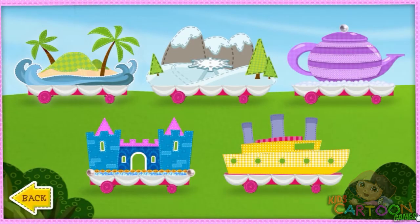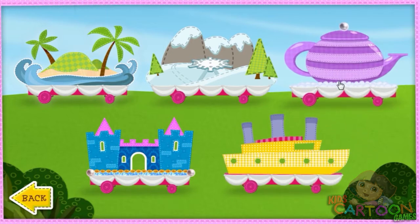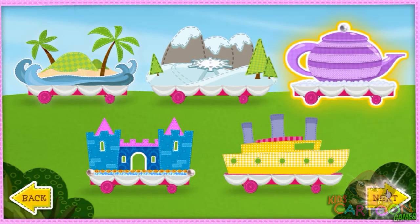We're ready to choose a float. Hooray! Click the float you want to decorate. When you're ready to start decorating, select Next. Great choice!